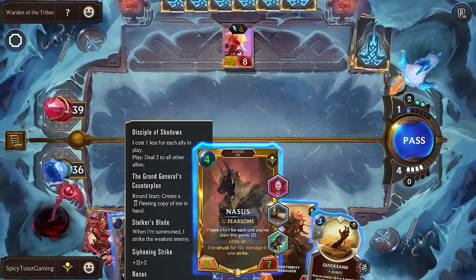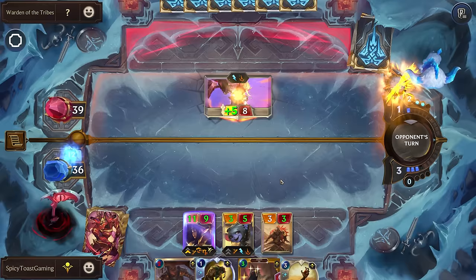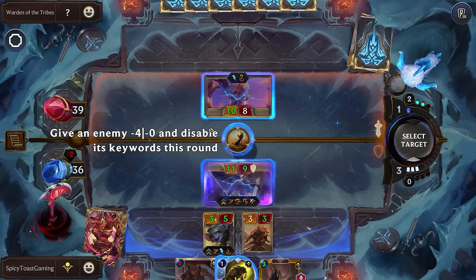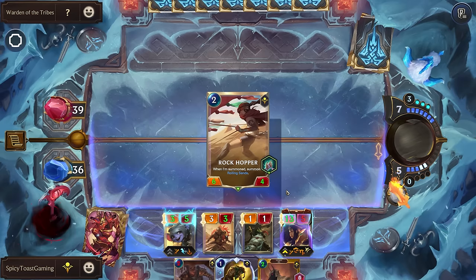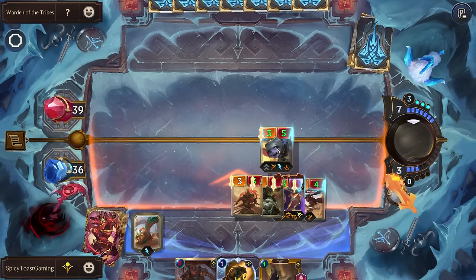Nasus won't be quite able to kill that one. I think let's try to drop some blockers and maybe play Nasus next round. We could go ahead and drop their attack down. Now we have a bit of an issue where we want them to play something so that's going to get a strike off. Sure, we can play this here - it'll give us just more cost reduction for Nasus. We'll just attack and give them more opportunity to play.